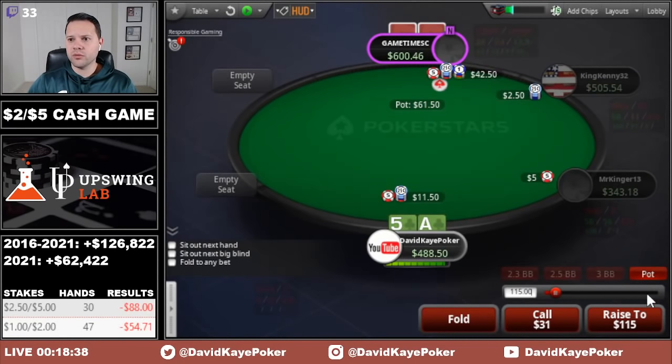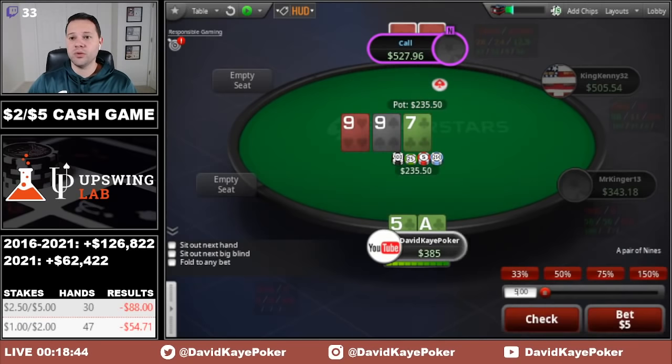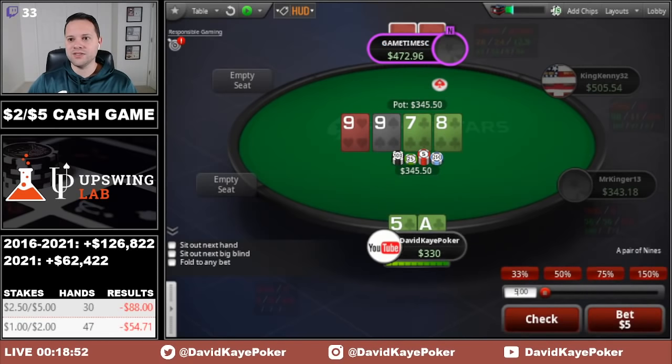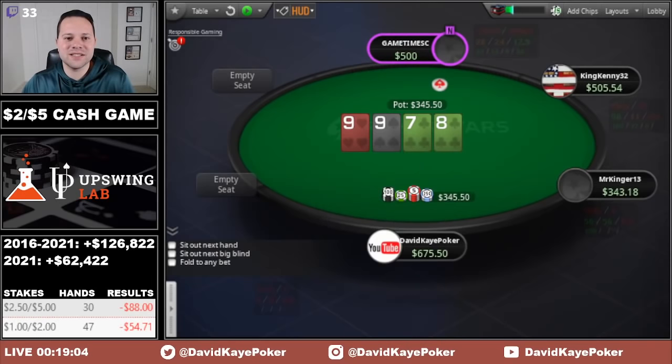Open cutoff, button 3-bets, so we're going to come with the 4-bet here. A pretty quick call, and we're going to go small on the flop. He calls. On the turn, we pick up the flush draw and I'm going to jam it in here — it definitely does feel a little bit scary though. We just get the fold, which is best case scenario.